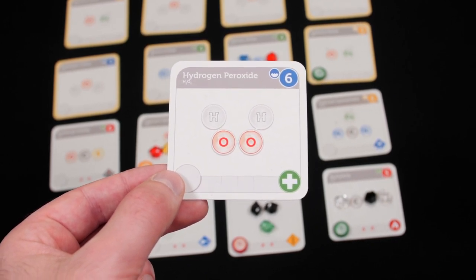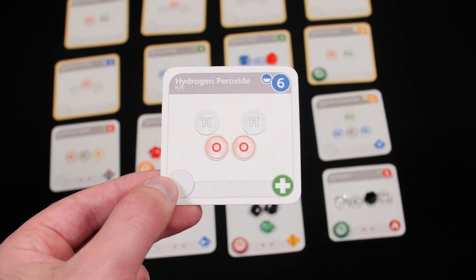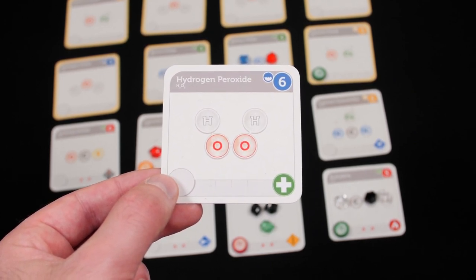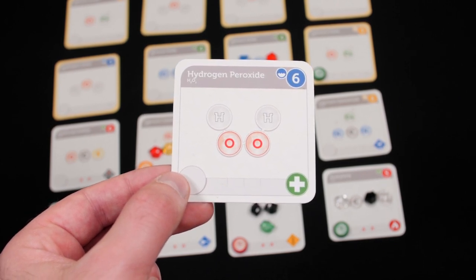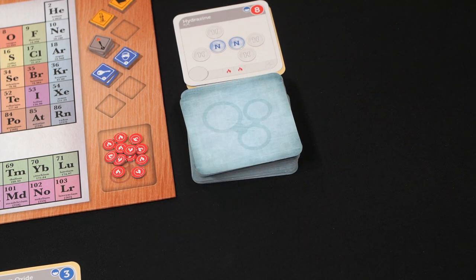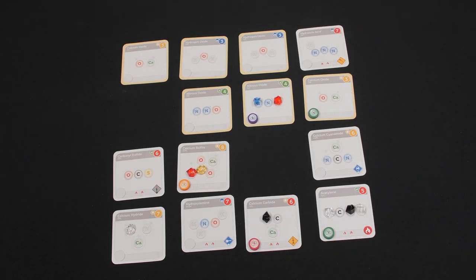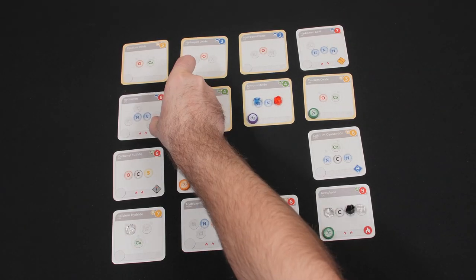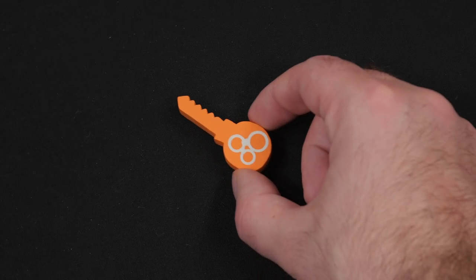Lastly, you'll trigger chemical reactions. Some compound cards have a chemical reaction icon — circular icons on the bottom right corner of the card. After these compounds are completed and scored, the chemical reaction immediately takes effect. After all completed compounds have been scored, the lead scientist draws new compounds one by one to fill the empty spaces in the research field from left to right and top to bottom, then passes the lab key to the scientist on their left and a new round begins.